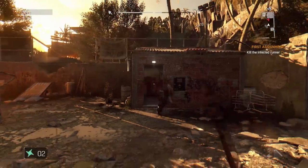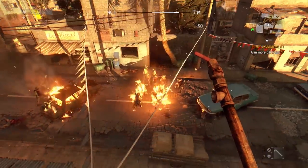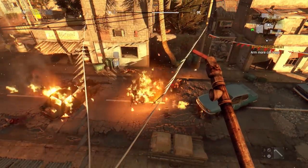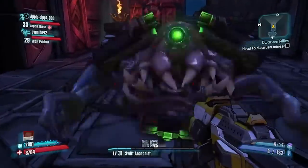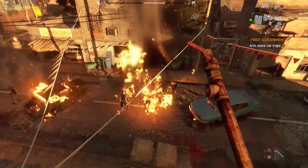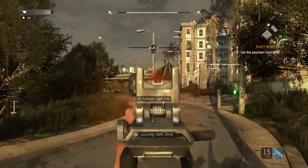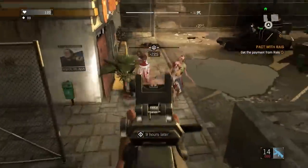Dying Light is an open world zombie game that takes place in the city of Haran. One of my favorite things about Dying Light is the numerous weapons that you can find in the game, either by looting a chest, completing a quest, or even crafting it yourself. They range from your regular old pipe to bladed weapons filled with every element imaginable. There are even guns that actually work, unlike the game's predecessor.